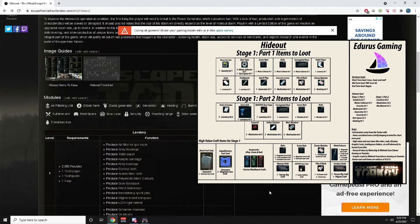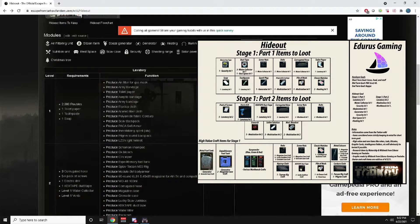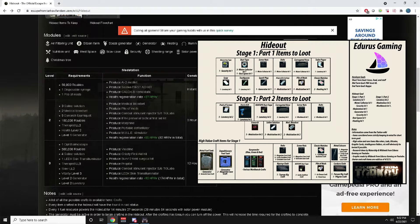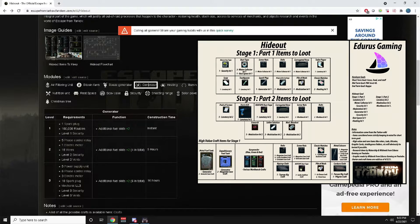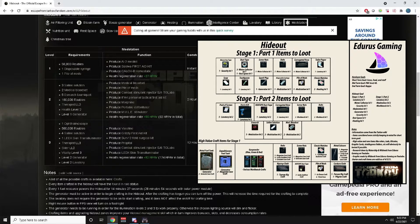The next goal is Med Station Level 2. Med Station 2 requires Generator Level 1, and Security Level 1 which we already covered. Med Station Level 1 is pretty easy: 50,000 rubles, one disposable syringe, and one pile of meds — already done in our current gameplay. Generator Level 1 needs Security Level 1 and one spark plug. Pretty simple.